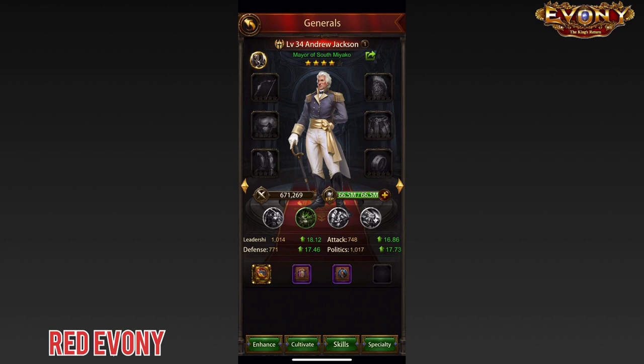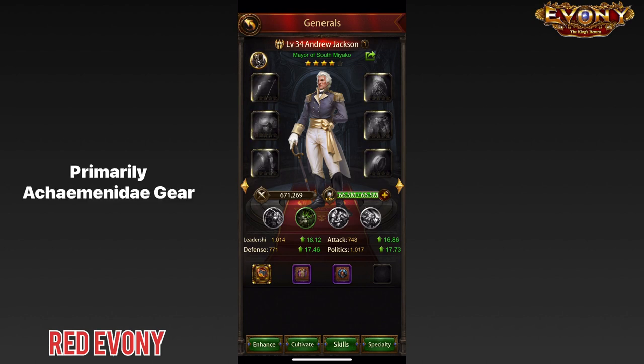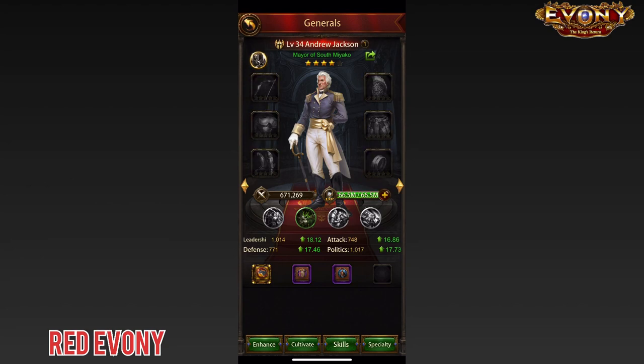Right off the bat, the kind of gear we would want is anything that provides debuffs to enemy troops. That means we would primarily be looking at Akimene Day gear. I'll be showing you what a full setup looks like. Let's dive right in.